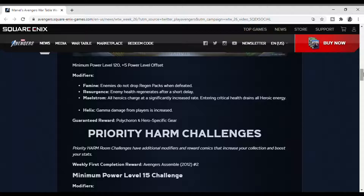Famine — enemies do not drop regen packs when defeated. Resurgence — enemy health regenerates after a short delay. And maelstone — all heroic charges are significantly increased, and entering critical health drains all heroic energy. I hate these maelstone missions.